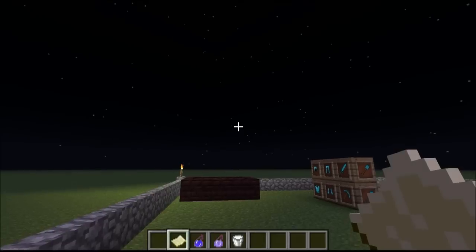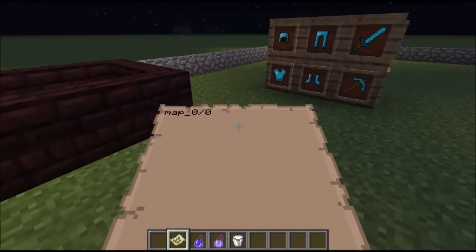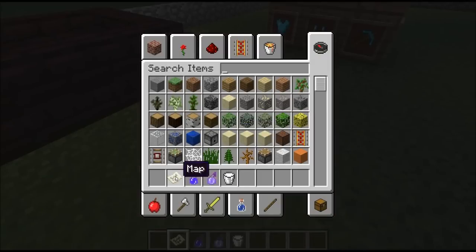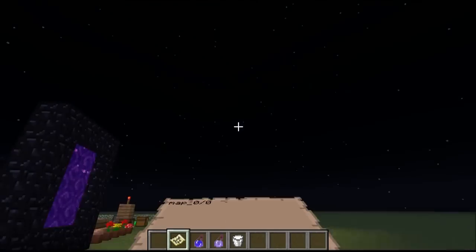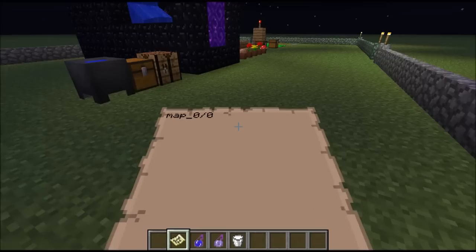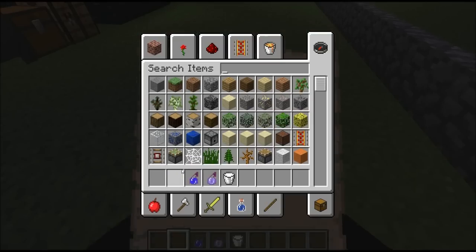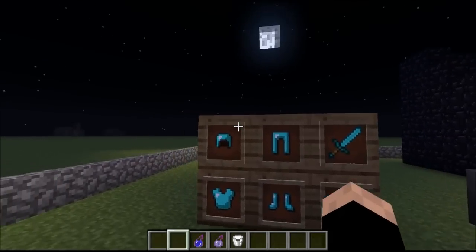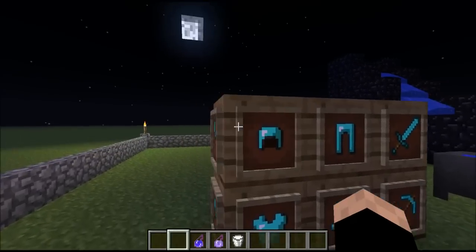There's this thing called a new map — sorry, empty map. I'm not sure what it does, but when you right-click it, it becomes a map. I think it's because there's a flat layer and nothing comes up. It says map 0 of 0. I'm not good with the map stuff.